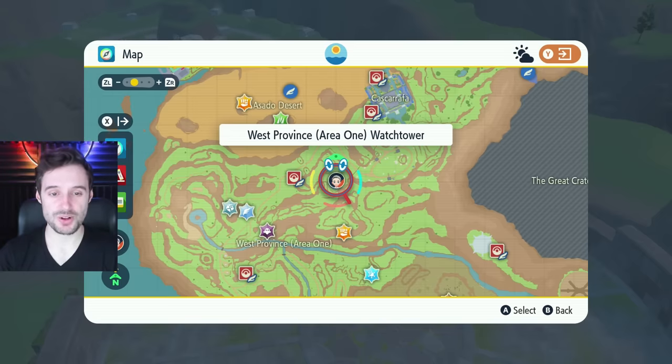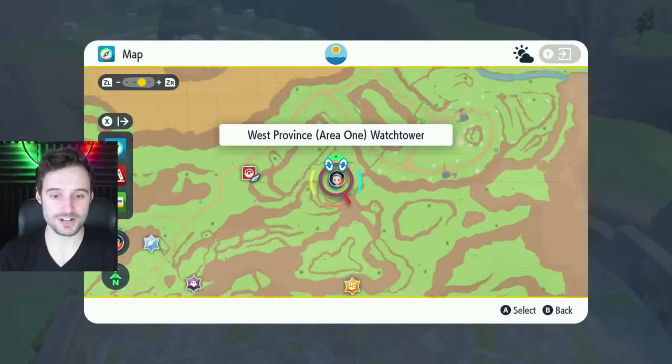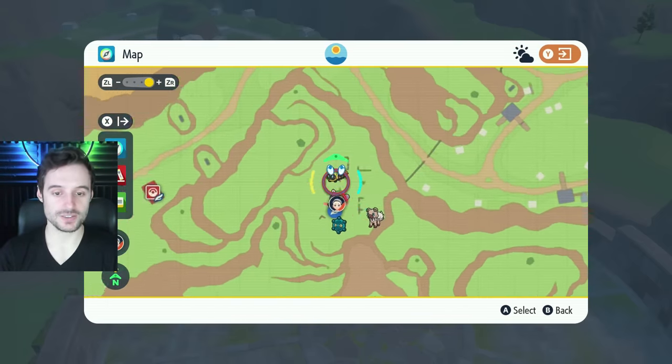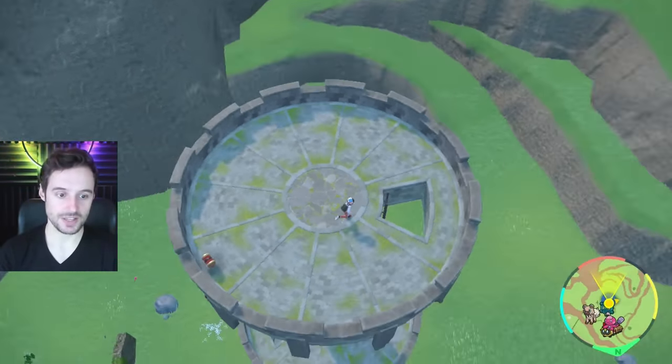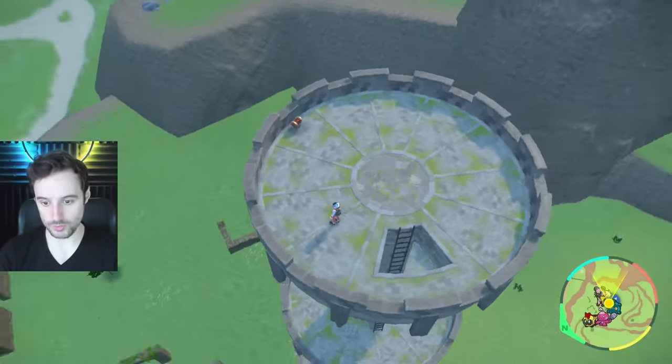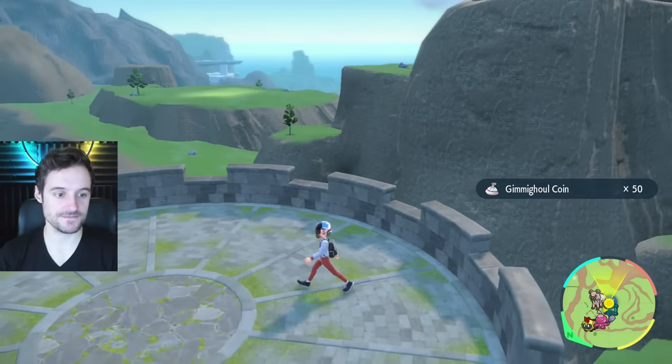The next one's south-southwest of Cascarrafa, right in the tower in the ruins. You'll be able to see the dark Team Star camp over there and the ruins down below. That's getting us another 50 coins.